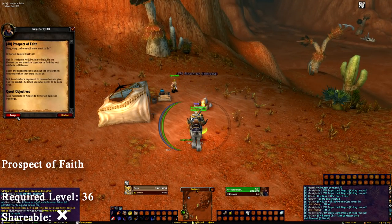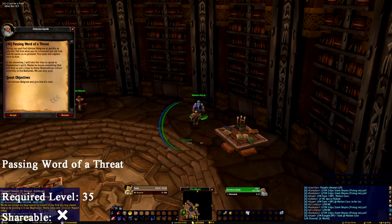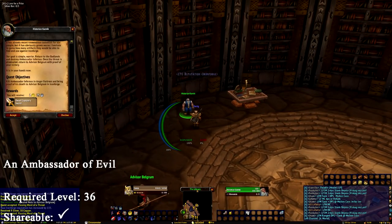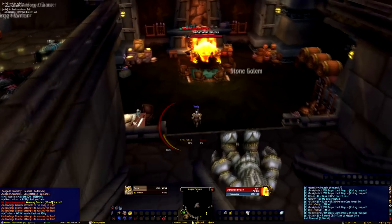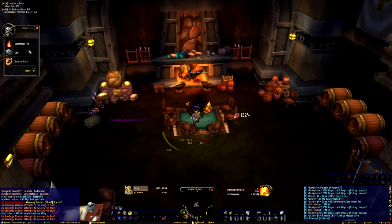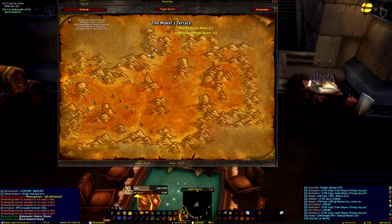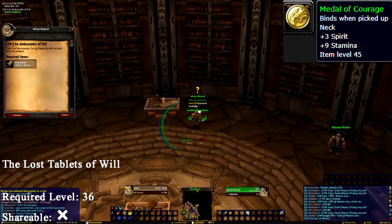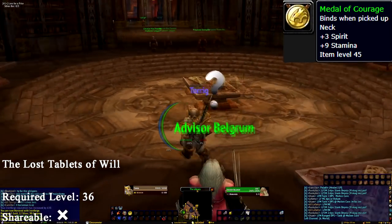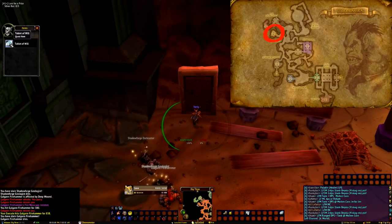Rydal then sends us to Ironforge to collect Passing Word of a Threat from Historian Karnik. After Karnik has you run back and forth to his assistant, he will give you Ambassador of Evil, which sends us to Angor Fortress in the Badlands to collect some bracers from an elite named Infernus. Infernus can be soloed as he has a fairly low health pool. After returning to Ironforge one last time, we are given the Lost Tablet of Woe from Advisor Belgrim, which requires us to collect a tablet found deep within Uldeman.